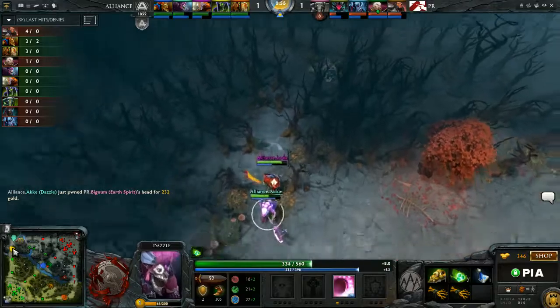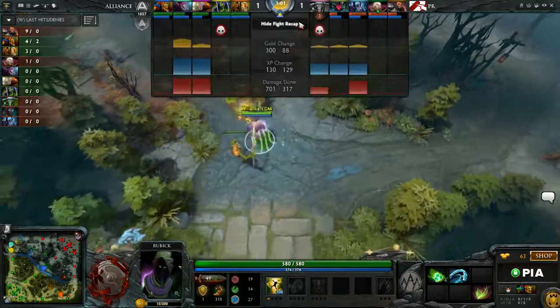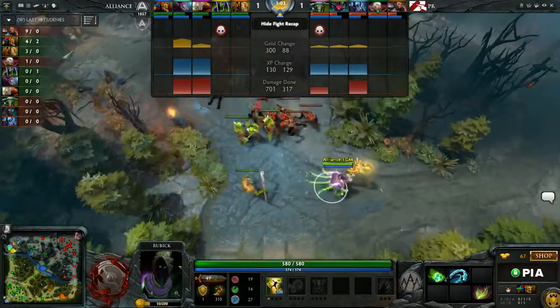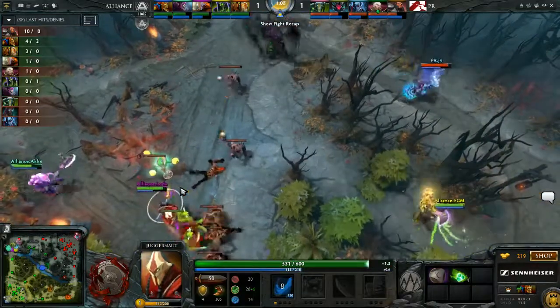Bignum realizing he couldn't really roll because he might get caught. Nice play there, though, from PR. They know that their supports are kind of weak, so right away they get into position with the ward as well. They get the quick jump on EGM, and that's a kill that they can take.